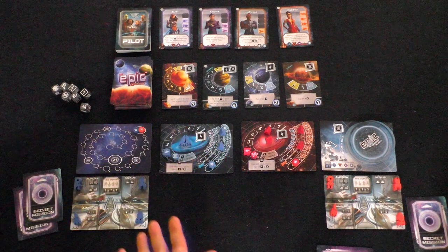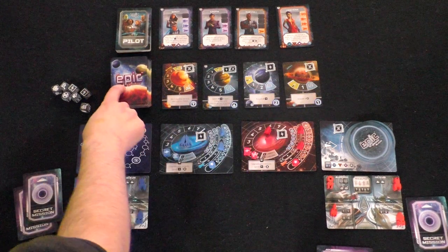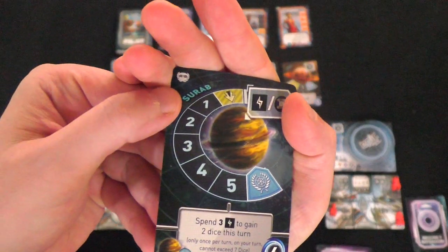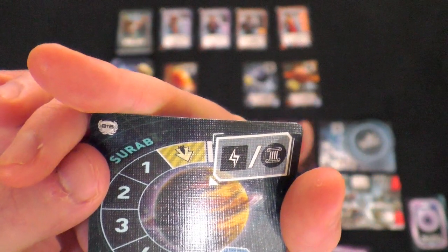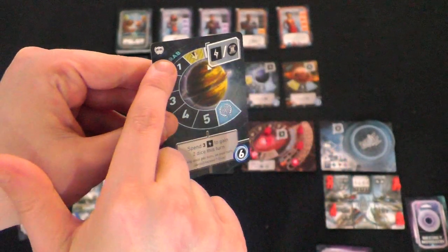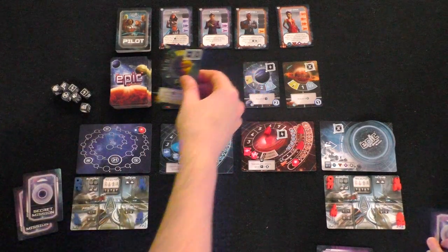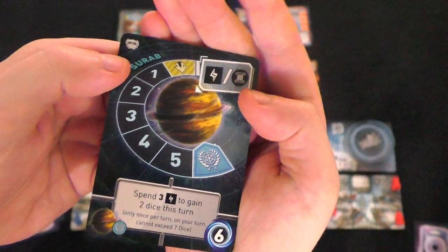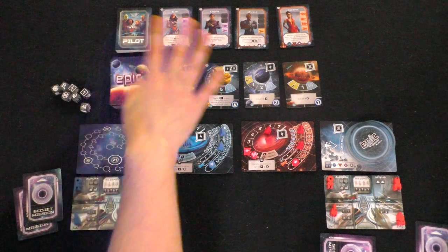The expansion comes with some extra cards for your main deck — these different planets. Any time you see this symbol in the upper left-hand corner — it looks like a badge or diplomacy symbol — that is one of the cards from the expansion, so you can easily identify them if you don't want to use them anymore. Typically they will have a dual power and culture, allowing you to earn both should your ship be on that location.